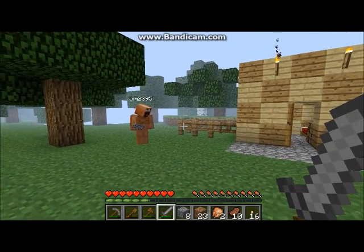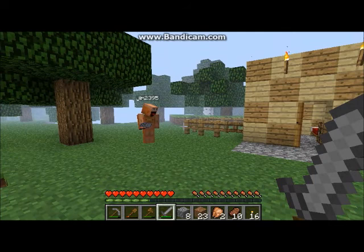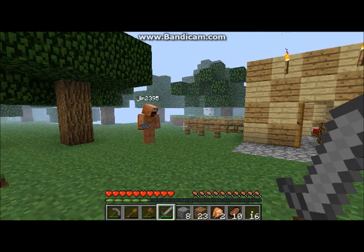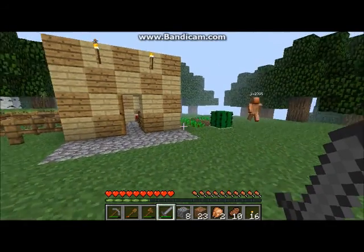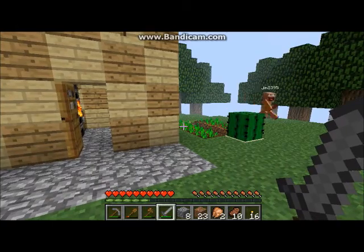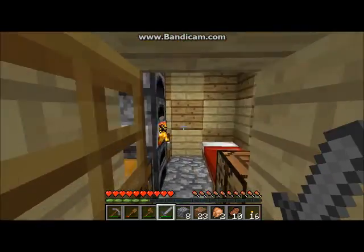The fun thing about sheep is when you get different items — like rose, dandelion, or even cactus — you can make things called dyes. With dyes you can color the sheep a different color, then harvest their wool with shears and create patterns. We'll get into that in a different video.